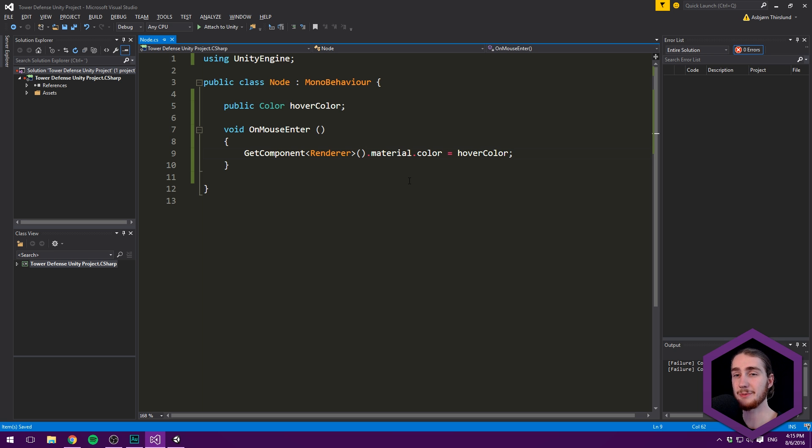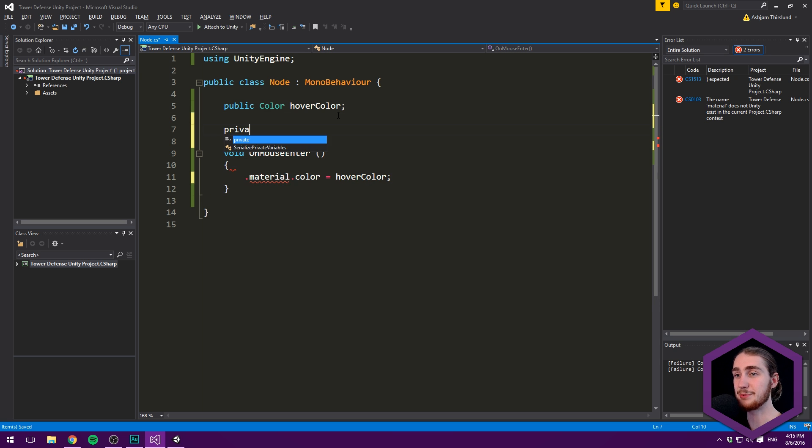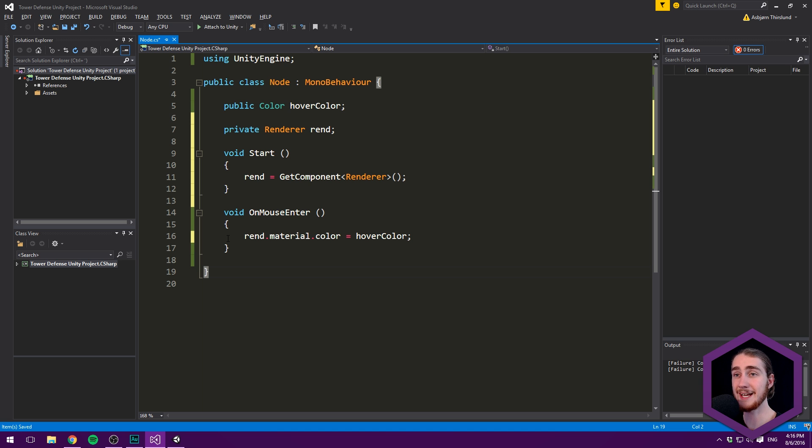I really want to optimize this just a bit. Instead of finding the renderer each time the mouse enters the collider, let's only find it once at the very beginning of the game and then cache it — store it in a private variable. So let's make a private Renderer called 'rend' — I don't call it 'renderer' because that's a keyword used by Unity. Then in the Start method, we set rend equal to GetComponent Renderer, and now we can just use 'rend' down in OnMouseEnter.